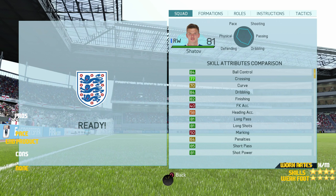Looking at his skill stats, he's got good ball control at 84, 77 crossing, 84 dribbling, 82 finishing, 43 kick accuracy, 81 long passing, 81 long shots, 81 shot power and 85 short passing.